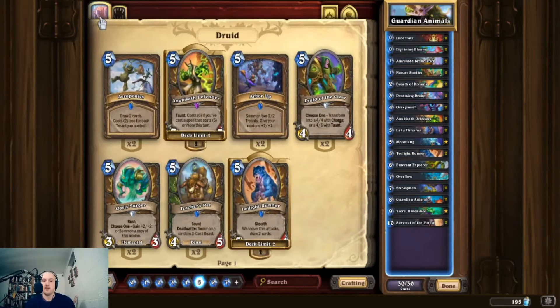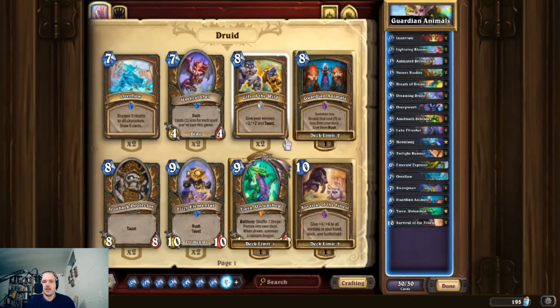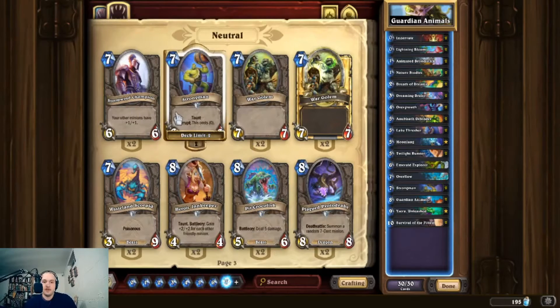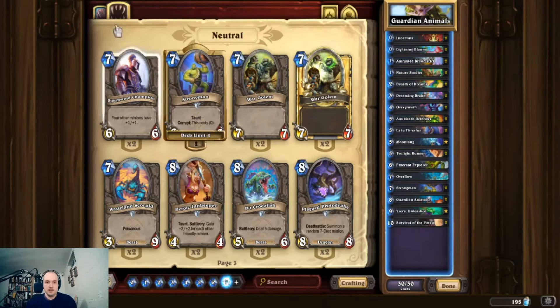And Moon Fang, which is an incredibly sticky minion. If you don't have Moon Fang because it's a legendary, feel free to run Teacher's Pet — it's also a sticky minion that creates a body after it dies. Moon Fang is really good once you buff it with Survival of the Fittest — plus four plus four. Because we're running such high cost spells like Guardian Animals, Overflow, and Survival of the Fittest, we can get some cards to zero cost, like Anubisath Defender, which is a taunt with immediate board impact, and Strongman, a corrupt card. Note that Strongman will always cost zero, but Anubisath Defender only costs zero the turn you activate its effect.